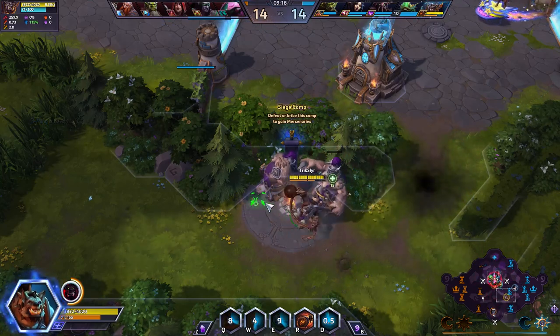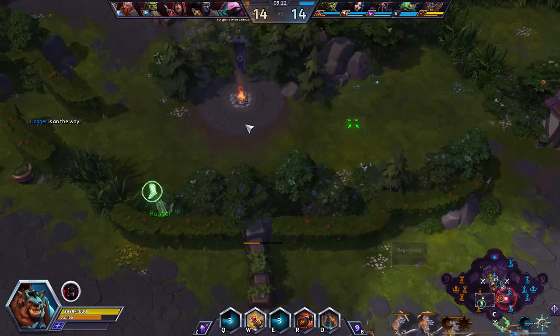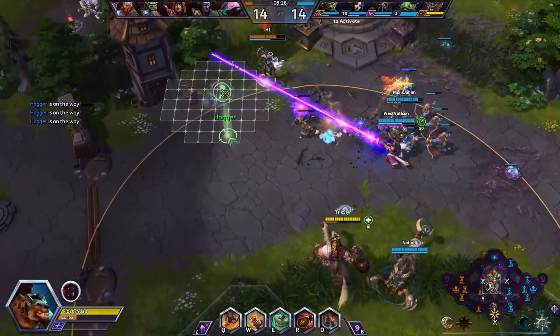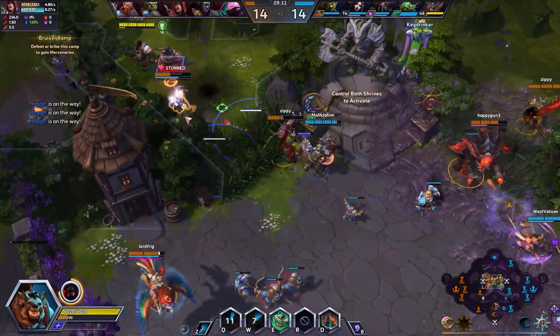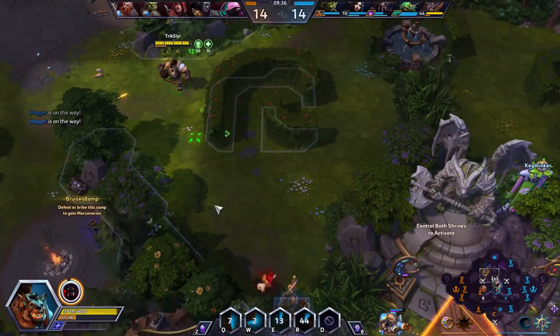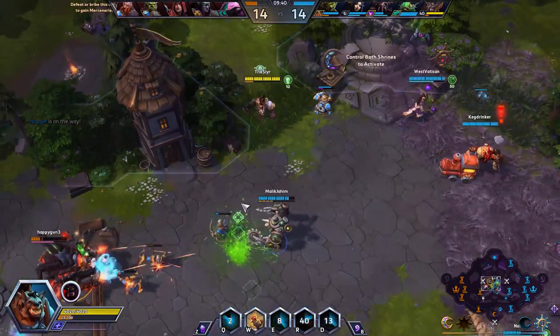I'm considering invading soon. I'll ping and let my team know that I'm going - that's all I'll do, let them decide if they wanna come. We're going in for the engage. Got the hit, D behind him, gonna go for the E. I took the angle incorrectly - I thought they would go right instead of left.